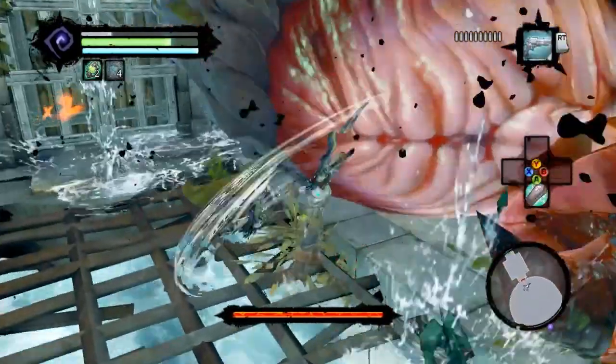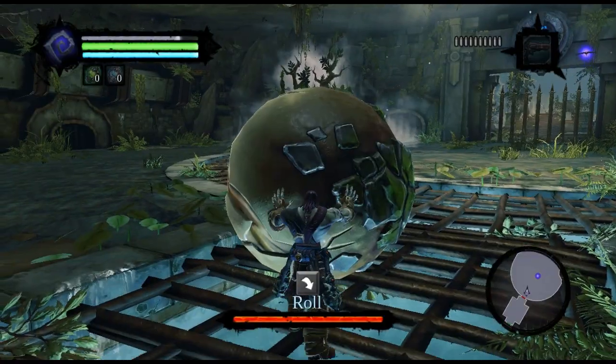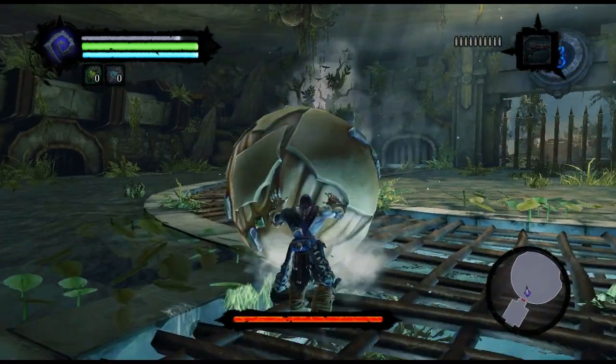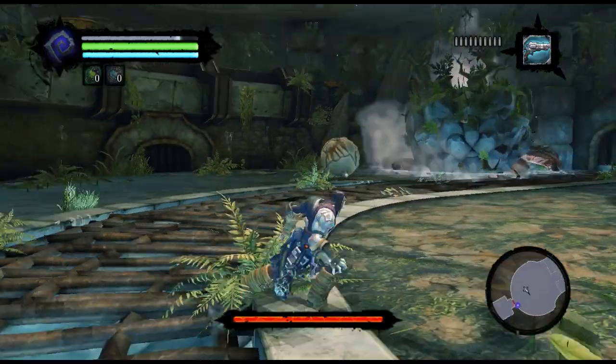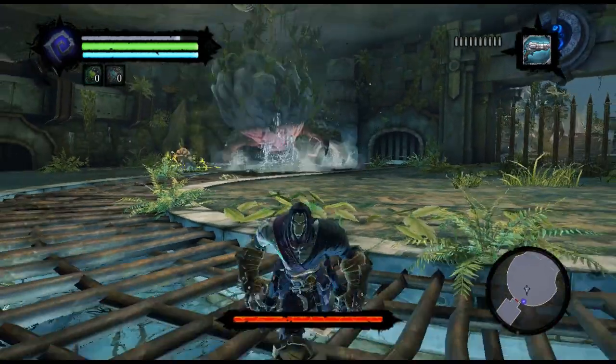Well, there's a big bug in the Definitive Edition, and it's happening to me right now where you can throw the rock at him, but basically nothing happens and so you can't progress in the game. So I'm trying to find a way to figure this out.